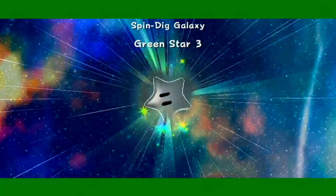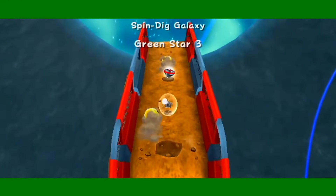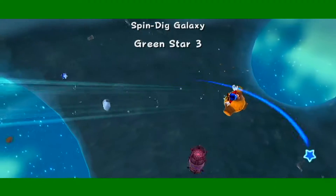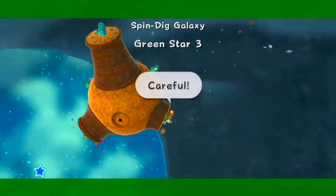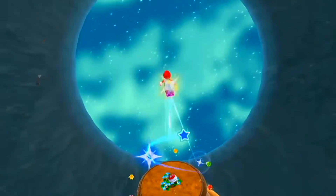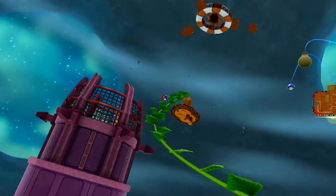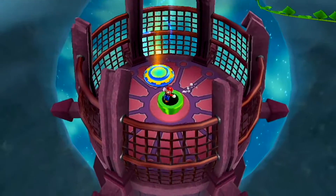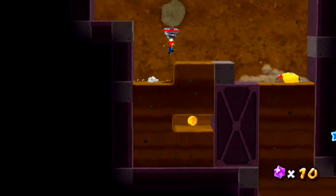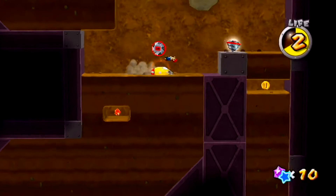Now we're off to green star three, which deals with the second main power star of this level where we collect silver stars normally. This particular green star causes a lot of questions because people believe if you do a certain thing in this level you get locked out of it. I actually skipped an entire portion where cosmic clones come after you because I never touched the ground after the level started — I made it all the way to the sling star. A lot of people think you have to lose the drill to get this green star.